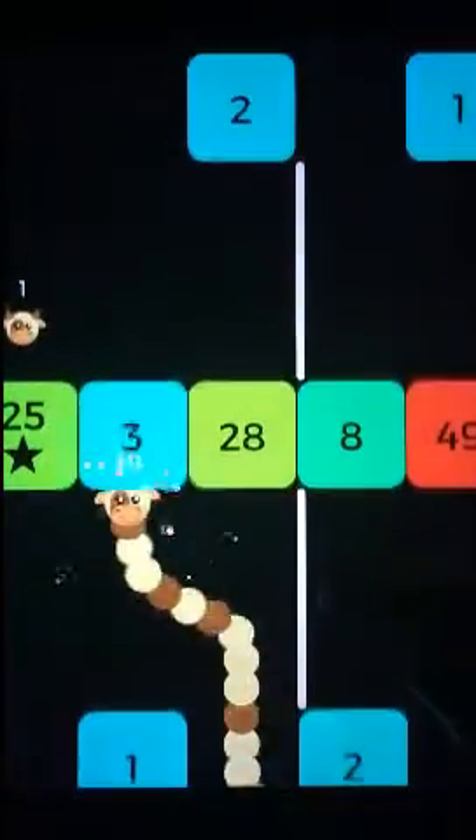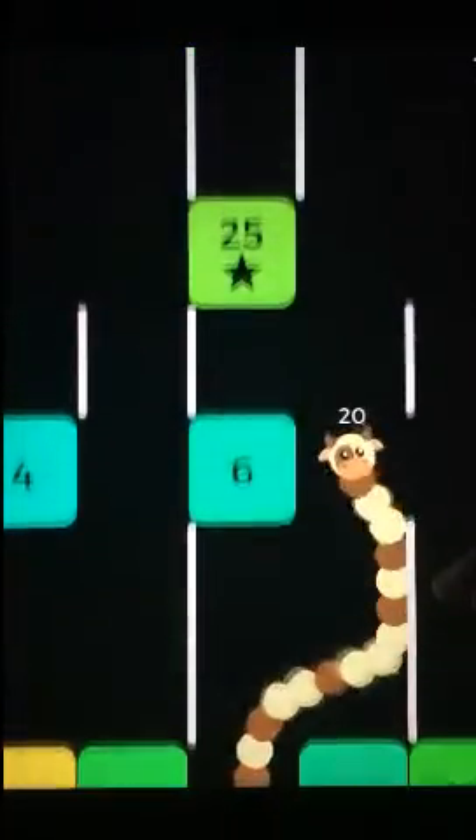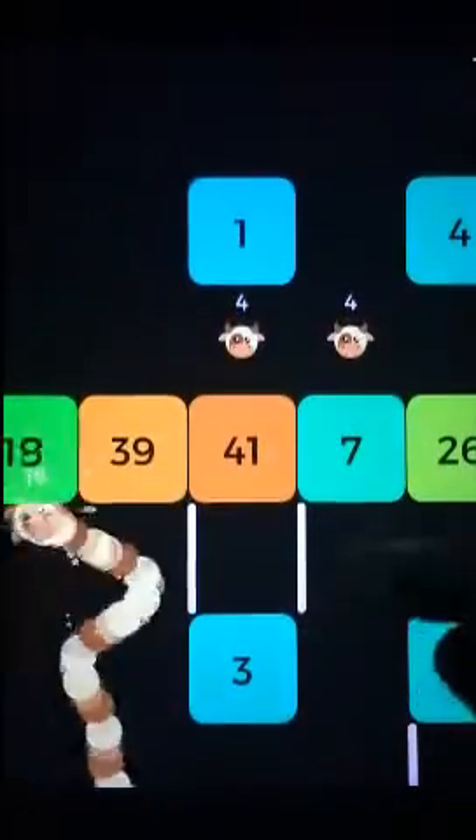Snake versus Block is an obvious homage to the classic Snake. Players control the familiar snake in the chase for mice dots, except this time around the reptile moves endlessly up the screen. As it slithers, you have control over two directions it moves in: left or right.